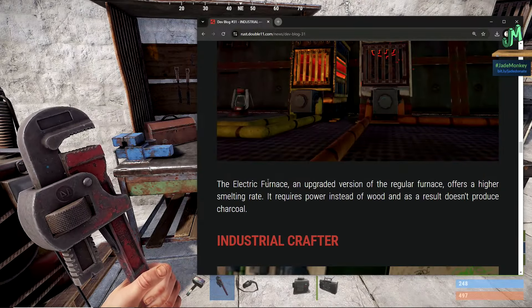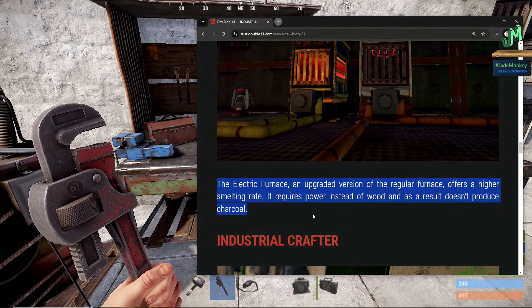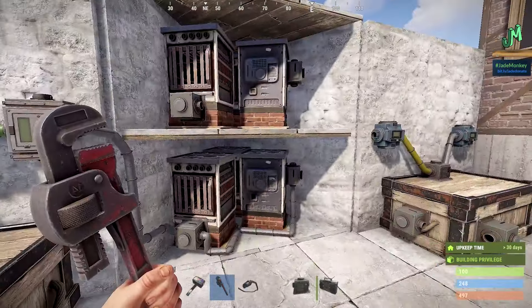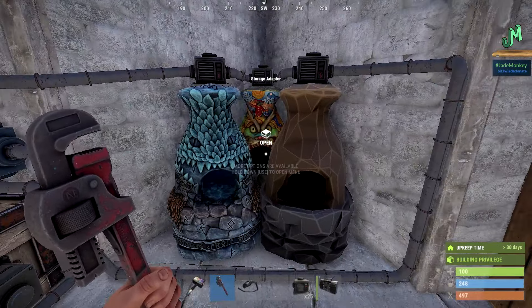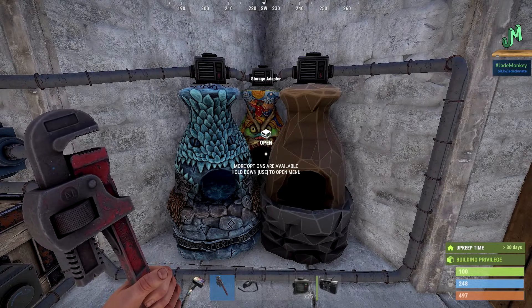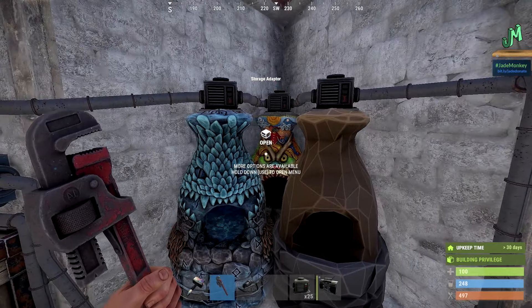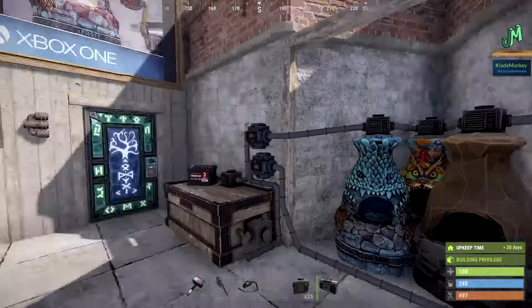Electric furnace: we already have that tutorial linked. The electric furnace is the upgraded version of the regular furnace — it offers a higher smelting rate and requires power instead of wood. As a result, it does not produce charcoal, and you can't even feed wood into it. So while you're going to use electric furnaces, you'll still want some standard furnaces and a bubbler because they're great at creating charcoal. Later on you'll be popping tees, chainsawing stuff, and loading them up just for charcoal. Having these piped in is still well worth your time — you can start with level one and still use it late game.